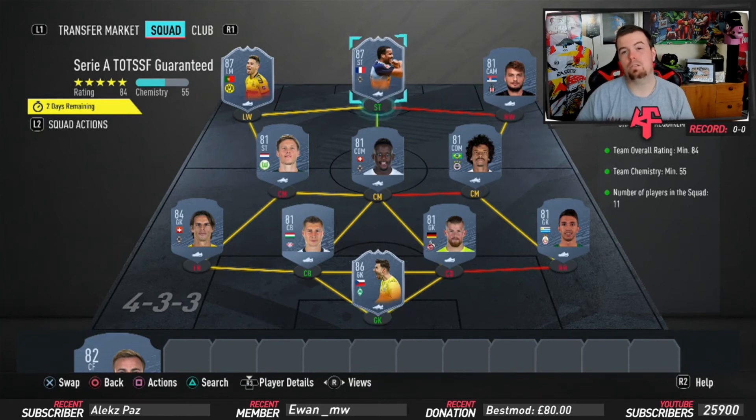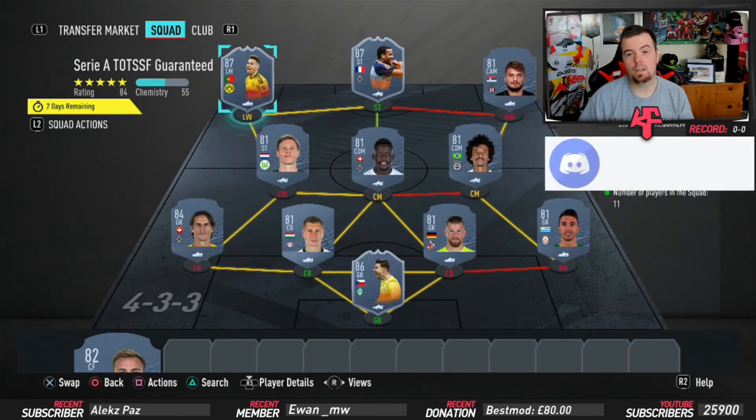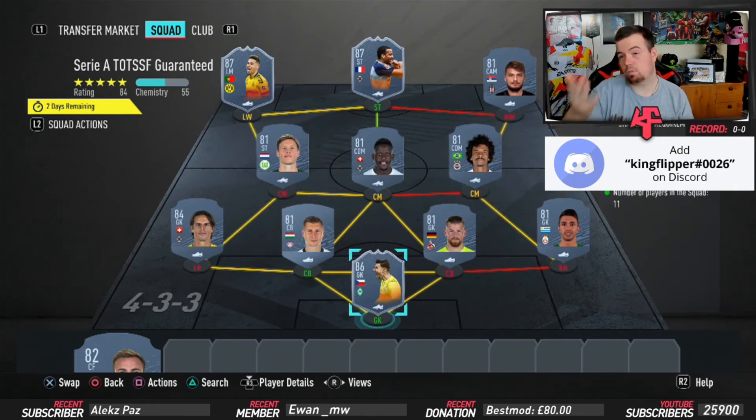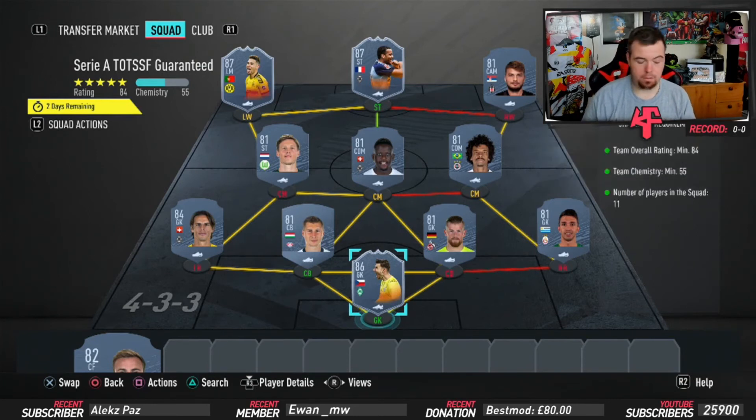If you wanted to, you could probably put in throwaway 87s here instead of these, a throwaway 86, and another throwaway 87, then just go 81s from a different league with an 84-rated player. It's really easy to do this. I'm just showing you one way you can do it. Don't forget this is one method — fingers crossed you do get some addition, let me know in the comments below.